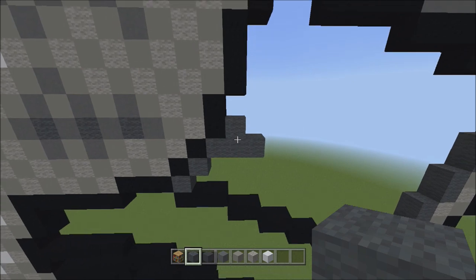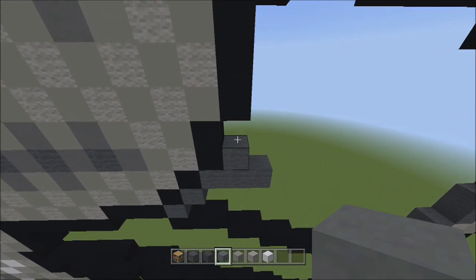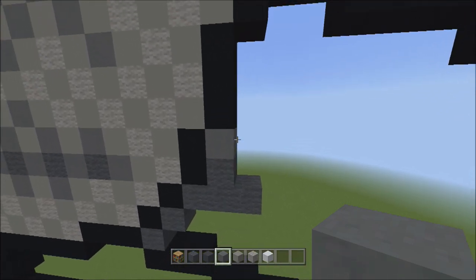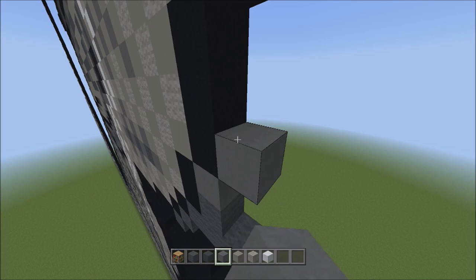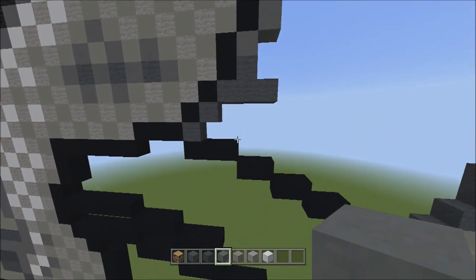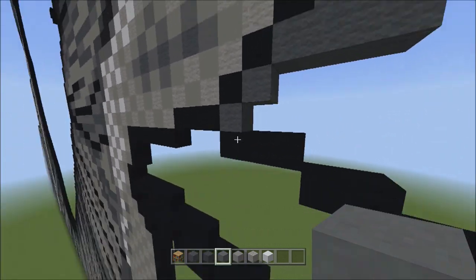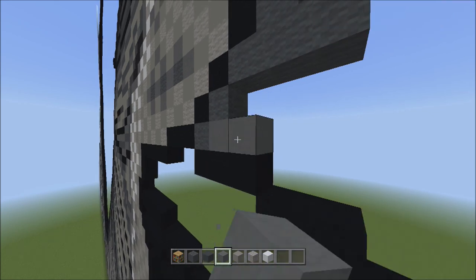Once we've done that, switch over to the cyan terracotta. Add one cyan terracotta on top of this one gray wall — that's one. Then place three blocks going up on the right — one, two, three. Now head back down and on the right side of this gray wall, add two cyan terracotta going to the right — that's one, two.